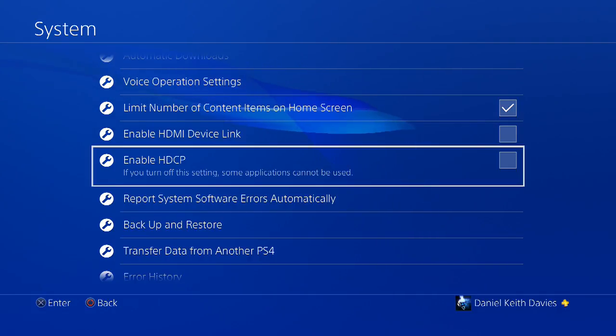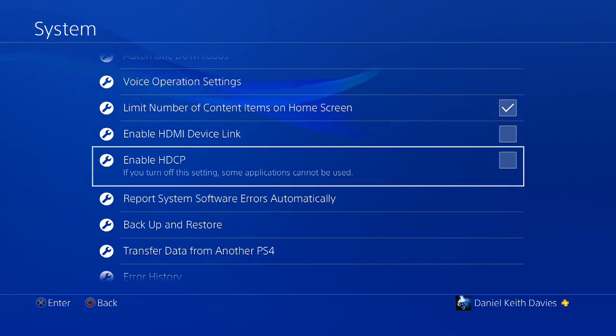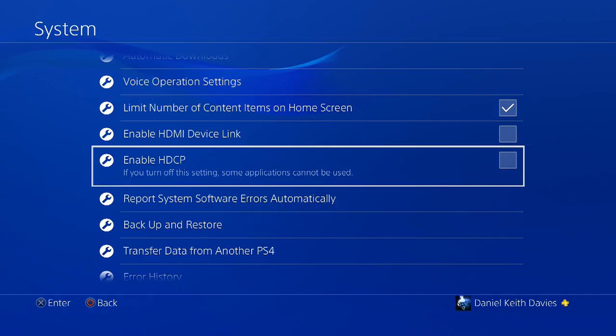So yeah, that's it — simple as that. All you're going to do is click pretty much three buttons and you're sorted. You can record on your Elgato and PS4. I hope you guys enjoyed that, and if this helped, let me know in the comments below. If you're still having any issues, let me know — bear in mind I'm quite new with the PlayStation, so I probably won't know everything, but we'll see.